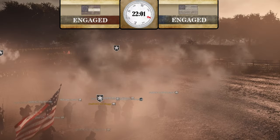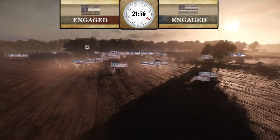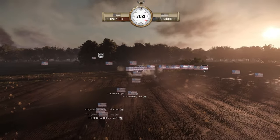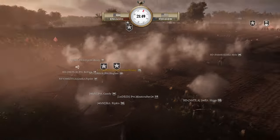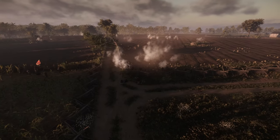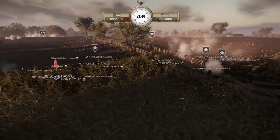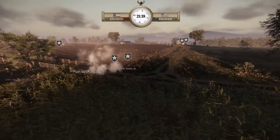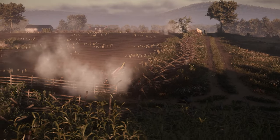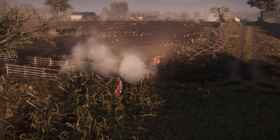Seeing that Union has set themselves in the open — they tried to push forward and dealt some damage, roughly even. We see a charge happening in the center: HD going in, 4th New Jersey is up here as well — a mix of groups. Union is taking the corner position. CSA hasn't reacted yet, still just probing. ANV is kind of sitting back recovering.